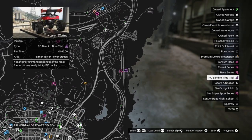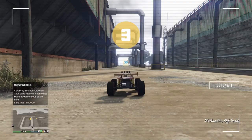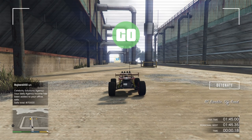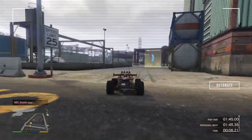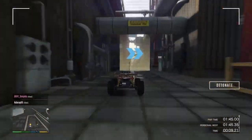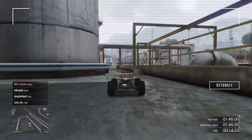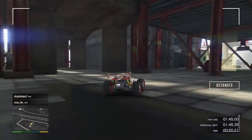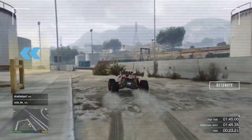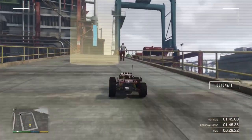Last time trial of this week: RC Bandito Power Station, 1 minute 45 seconds par time. First time you finish it you will get 100k. You will need an RC Bandito to do this one. I have to say it's a difficult one — if you're not that good at RC time trials maybe just skip this one, because you'll spend a lot of time on it and it's not really worth the money. In the beginning there are immediately a lot of sharp turns, poles you can hit, and places where you can get stuck under the power plant area. I would recommend that you just go slow and look on your map to see where the next waypoint is.